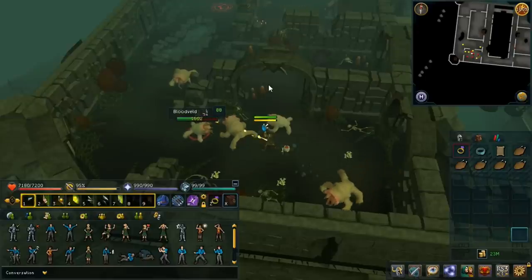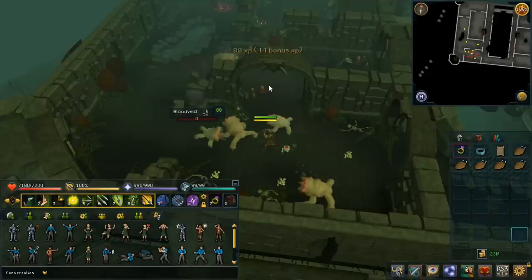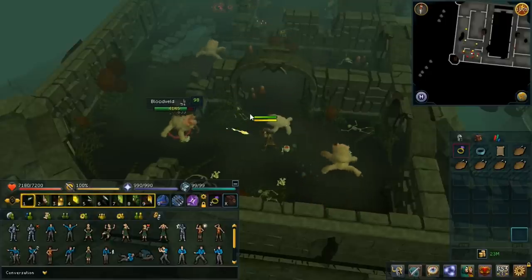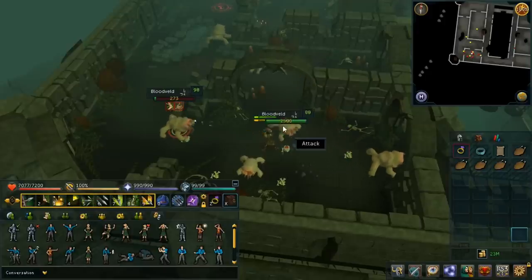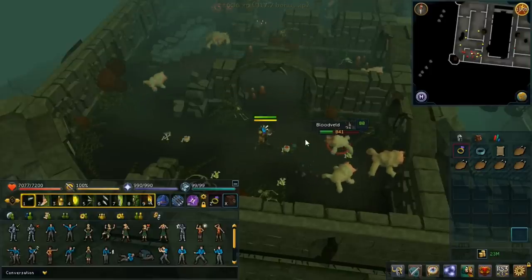So why do I think this is so awesome? Because basic ability spamming was the bane of my RuneScape existence before, and now I no longer have to do that. But I still get to press thresholds and ultimates, which is pretty cool. So I still have to do something but not too much — it's a nice balance in my opinion.